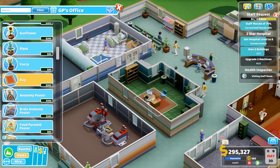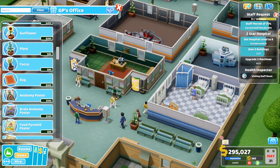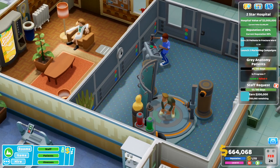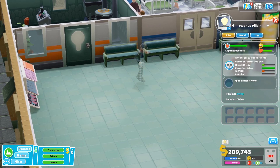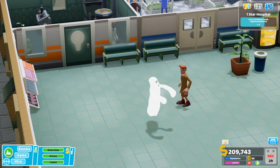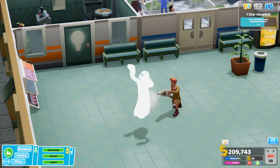Everything about this game fills me with nostalgia, from the music choices and the receptionist announcements, to the visual aesthetic, character designs, and bizarre diseases and ailments. It's a game that doesn't take itself too seriously — a realistic hospital sim would probably be rather depressing. In Two Point Hospital, if a patient dies, they might return as a ghost that your janitor needs to hoover up. It's light-hearted and silly at every turn.